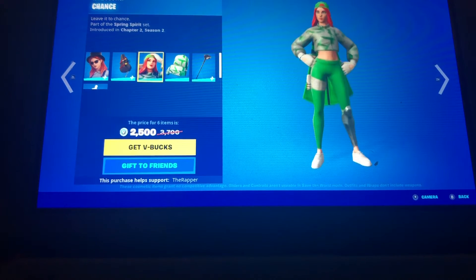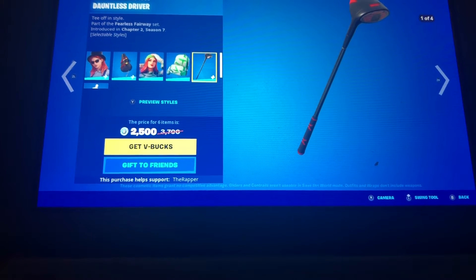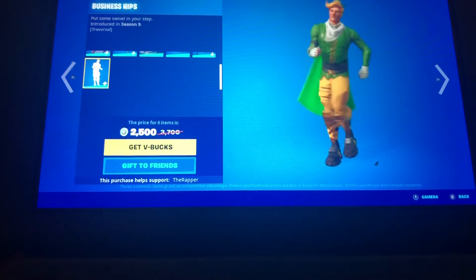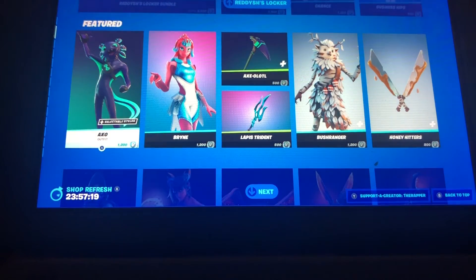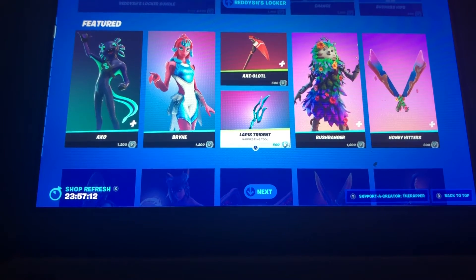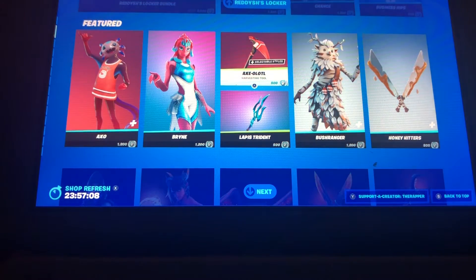We have Pepper Thorn and their back bling Chance, and the Lush Edge back bling. We have the Don't List driver and the Business Steps emote — pretty cool. You can buy all of them separately in the featured tab.